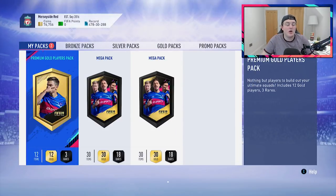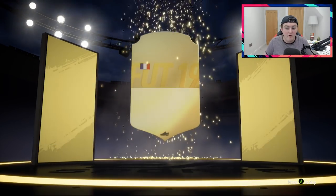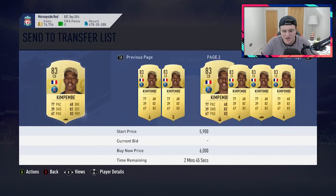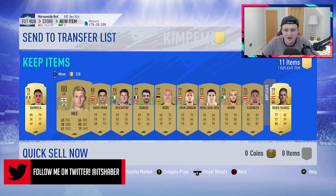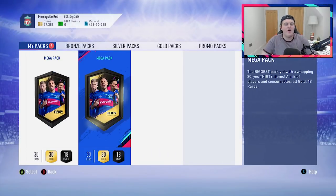We have a Premium Gold Players Pack now - a 25k pack like we just opened on my account. Is it going to be better than my account? It's not going to be a walkout. It's going to be a board - back to back boards is not bad. It's going to be another French player, a centre back this time. It's going to be Kimpembe, who's not bad at all. He's an absolute tank on this game and definitely a very good player. He's selling for 5.2k on Futbin. We'll list him up for 5k. We'll discard Dennis Suarez and we have two 35k mega packs now.